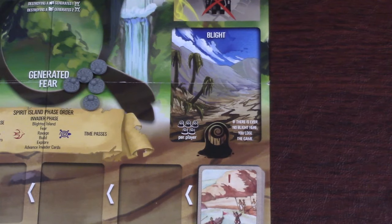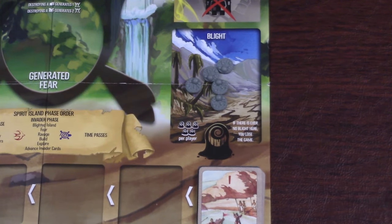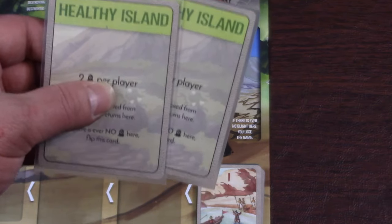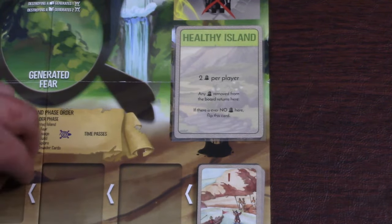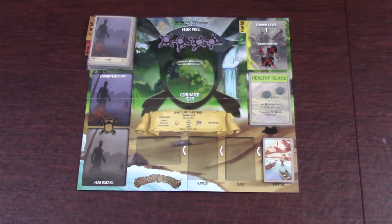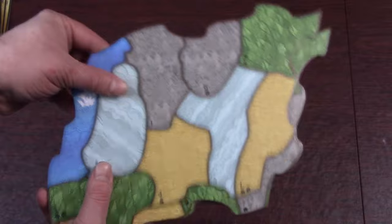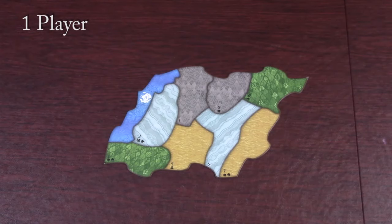Place the deck on the invader board. For the basic introductory game, place five blight per player onto the blight space. For the regular game, choose a random blight card, place it with the healthy island side facing up, and follow the instructions on the card. Now that the invader board is all done, let's set up the island. Randomly pick an island board for each spirit in the game and set them up: one player, two players, three players, and four players.